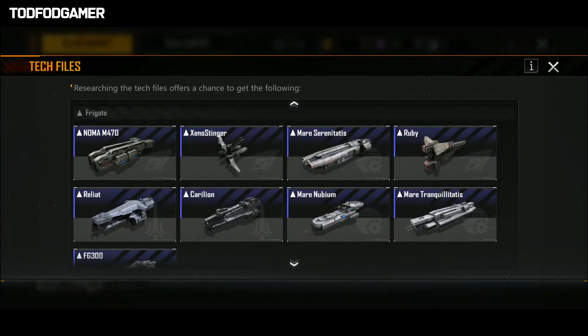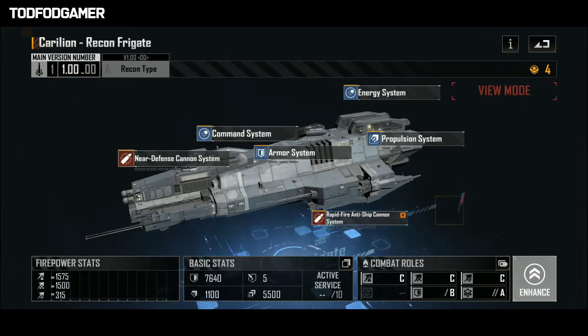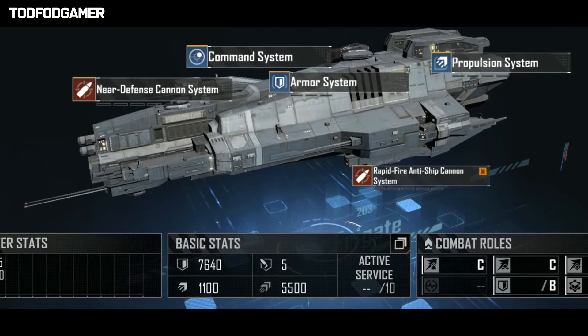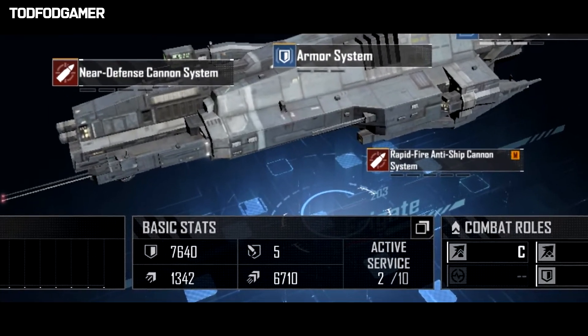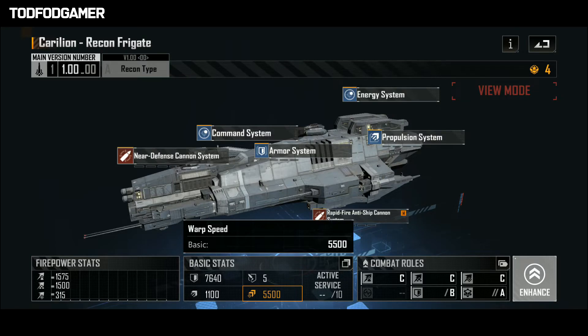Every ship has a different warp speed. The Karelian frigate is the fastest one there is, with a warp speed of 5.5k at the basic level, and after upgrading it will reach 6710. I don't have a blueprint for the Karelian yet, but I have the second best FG-300 frigate.